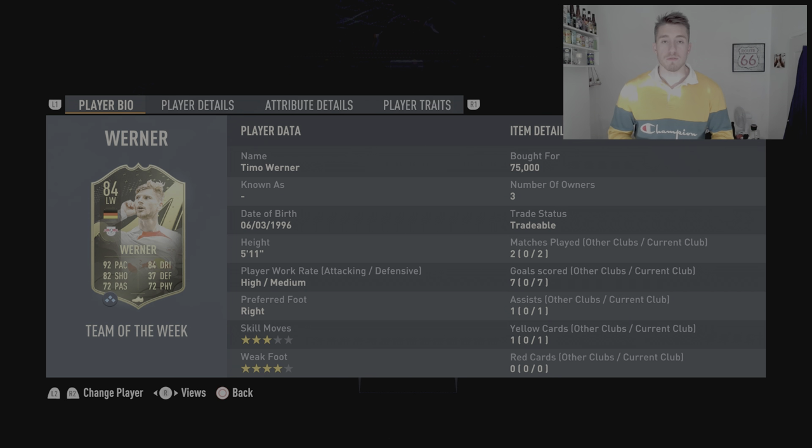Timo Werner, 84 overall rated German Leipzig player, 5'11", high/medium work rates, right footed, 3 star skill moves, 4 star weak foot. Very, very good for me — other than 5 star weak foot, what more could I ask for? Bought him for 75k, so that is the price I'm going to be reviewing him based off of. He has 92 pace, 82 shooting, 72 passing, 84 dribbling, 72 physical and 37 defending. Some really nice stats there, particularly that 92 pace. The shooting at 82 is really good too, and the dribbling at 84. I'm surprised that he's only 75k — if he was a striker he might be worth a lot more.